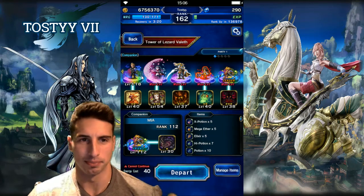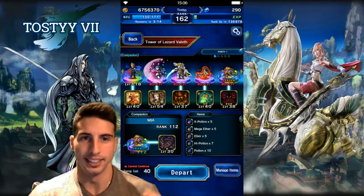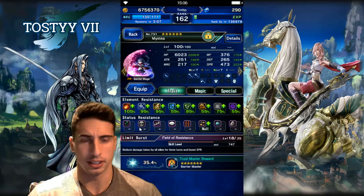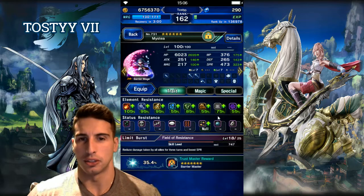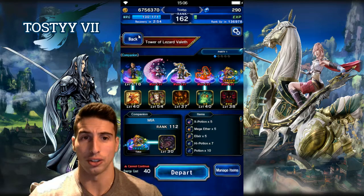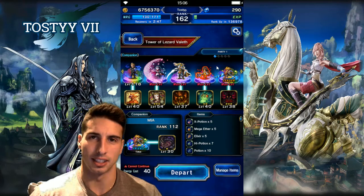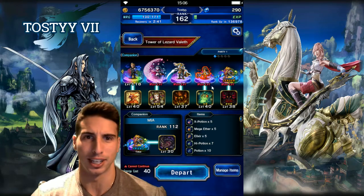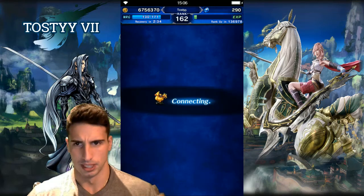This is the party we're going to bring: Ignis for the buffs — he can also break attack and magic by 50%, which is really good. This is the highlight: your Mystea or magic cover tank should build up fire, ice, thunder, light, and dark resistance. Once everything is boosted, your party is going to take no damage at all. Warrior of Light is just there to draw attacks at 100% evade, Garnet will help fill the esper gauge, and Tidus will dish out the damage.